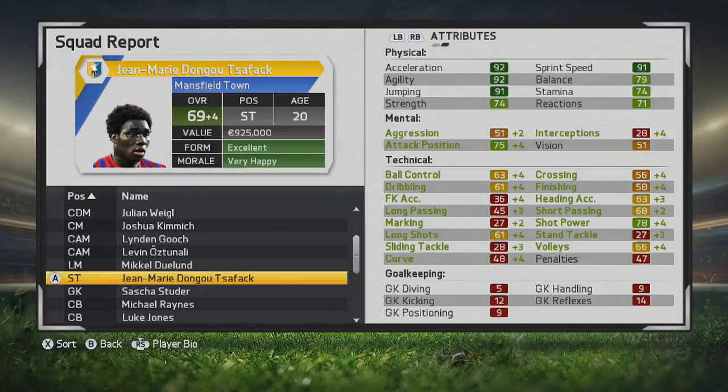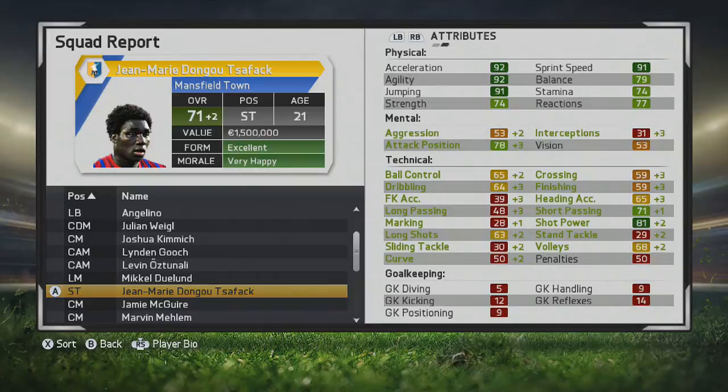If you want to play him out on the wing, you'd want some improvement to his crossing. You can already see some improvement to his finishing, and some very nice improvement to his attacking position at the end of that first year. Shot power goes up tremendously, so he develops decently in some tactical areas. But his main attributes seem to be those physical stats.